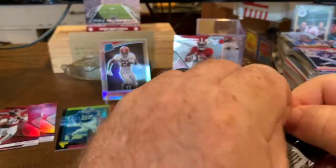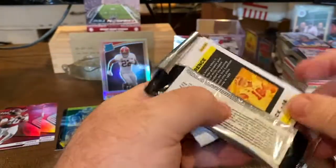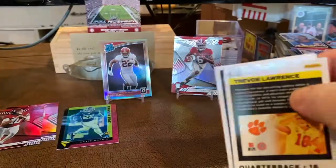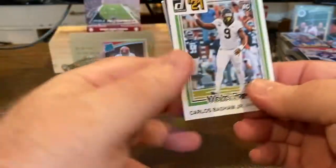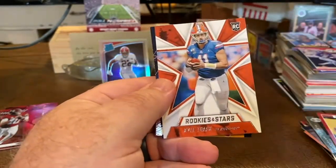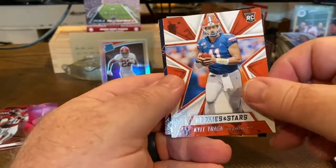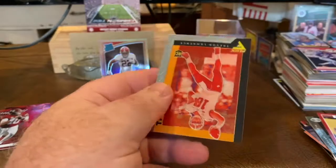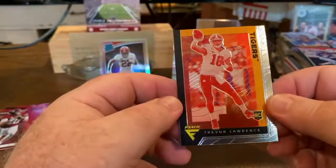Last pack - I see a Lawrence on the back here. Chuba Hubbard. Sponte Williams. Kyle Trask. Quidi Pei. And a nice Flux of Trevor Lawrence - that's a sweet card.